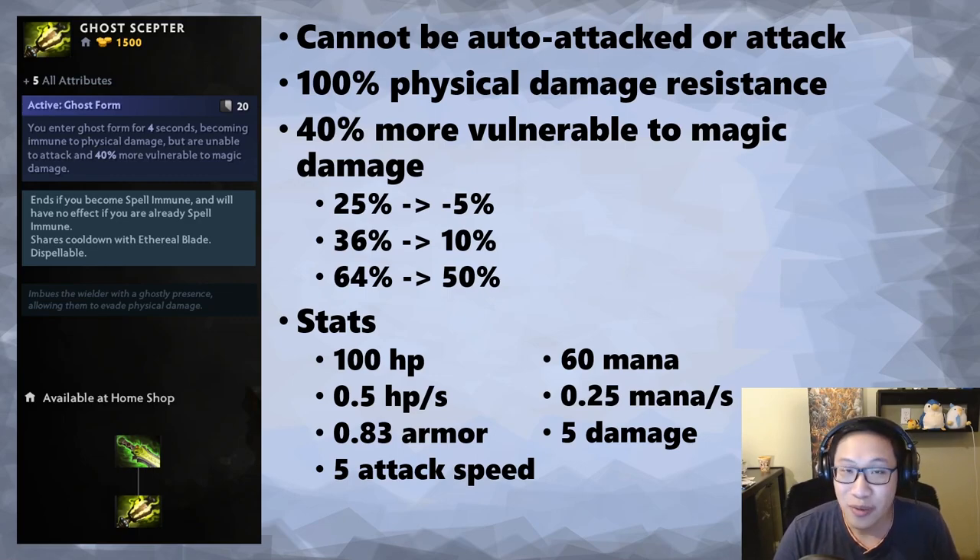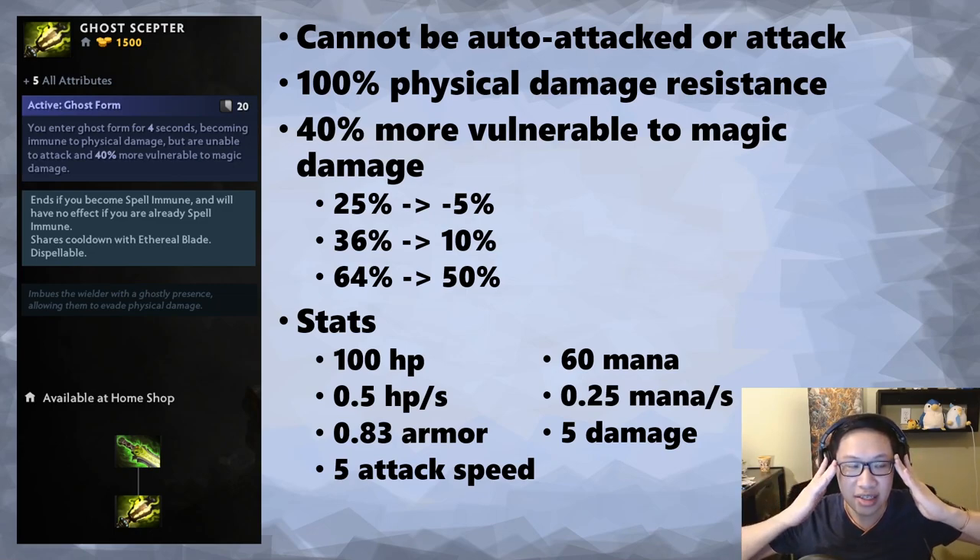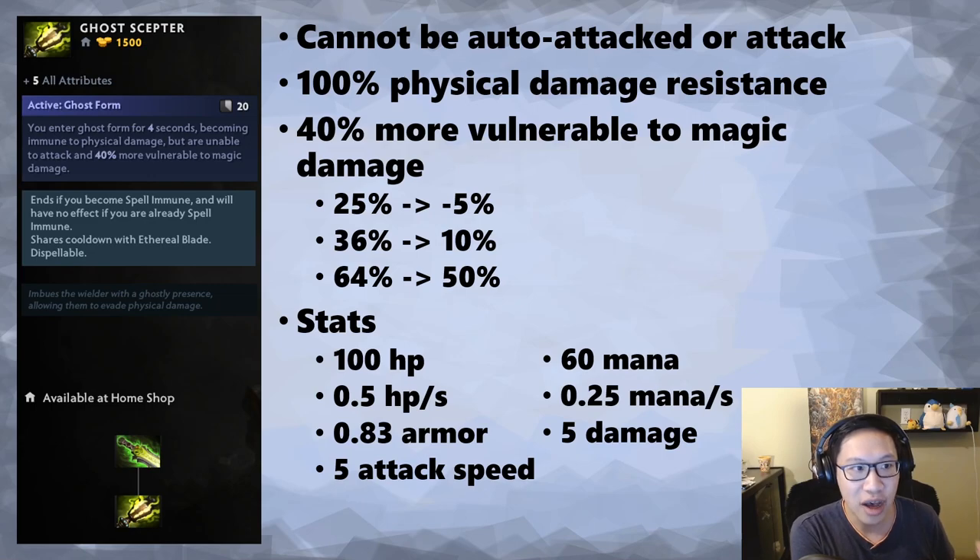As per usual, we don't really care about the attributes and stats quite yet — we'll worry about that later. When we're buying items, we're always thinking about the active form first. Ghost Form: no mana cost, 20-second cooldown. You go ethereal, which comes with several benefits and cons. First, you cannot be auto-attacked, which can be good — like if the enemy carry is trying to kill you, you use Ghost Scepter and they can't hit you. But you also can't attack, which is usually fine as a support, except in a couple of cases like a Phoenix egg or an Undying tomb where you do want to attack.